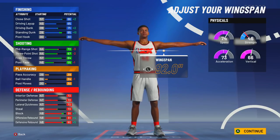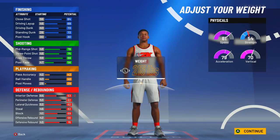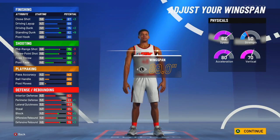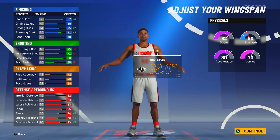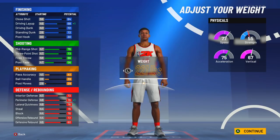It's even worse when you go 6'10". The block and last three defense is good, but everything else is bad — you get a 67 three-point rating. And let me show you 6'7" so you can really see how height affects stats. At 6'7" you get a higher three, higher driving dunk, higher lateral quickness, higher perimeter defense, higher steal — but you're sacrificing rebounding and block. That's the trade-off: whenever you create a build at a certain height, you're sacrificing certain stats.